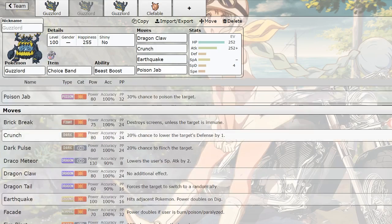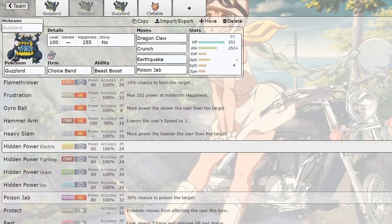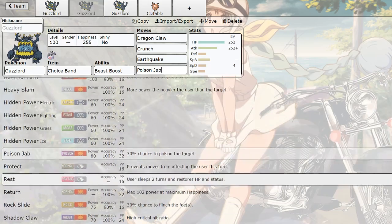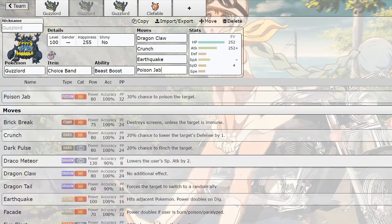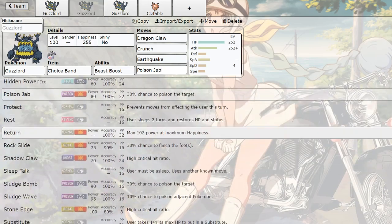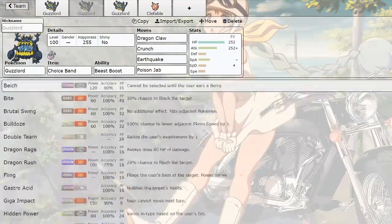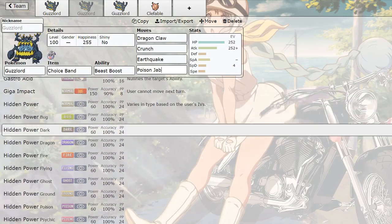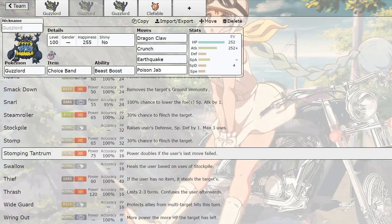I also like the fact that he learns Poison Jab, Sludge Bomb, Heavy Slam - and he's pretty heavy, he eats the ocean, so you know he's going to be heavy as shit. Sludge Wave too - he learns all these really cool moves that are going to help him kill these fairies. Unlike some other Pokemon I've covered where they don't learn much to handle their weaknesses, Guzzlord really does. He learns Poison Jab on the physical side as well as Sludge Bomb, Sludge Wave, Heavy Slam, and Gyro Ball. He also learns Iron Tail but you're probably gonna miss.